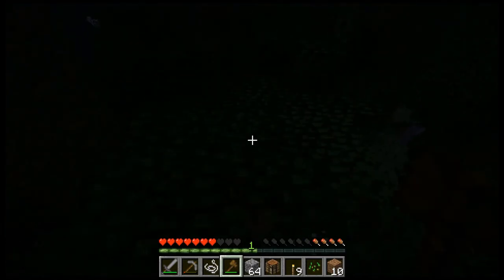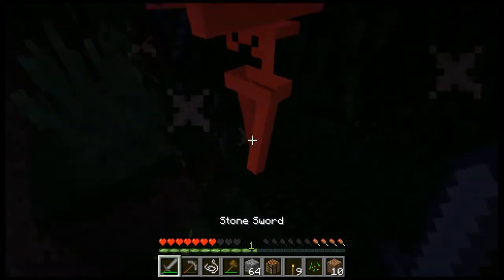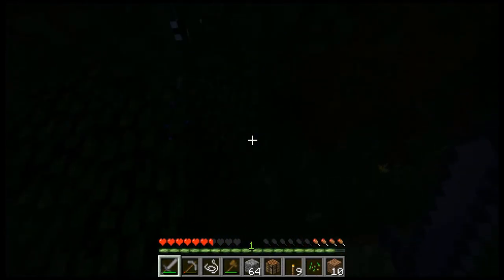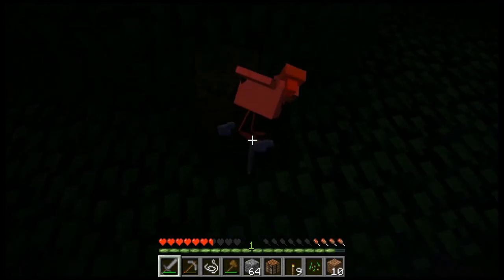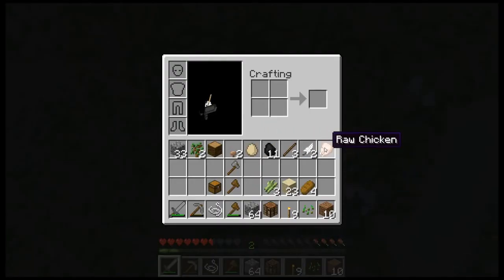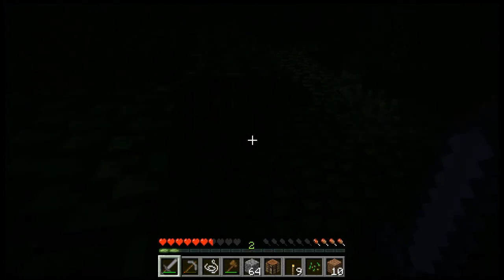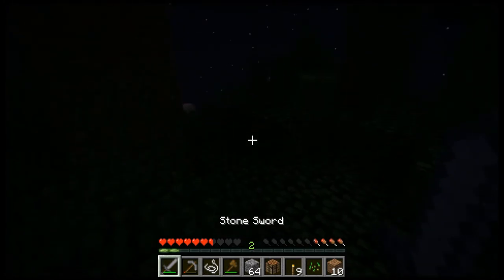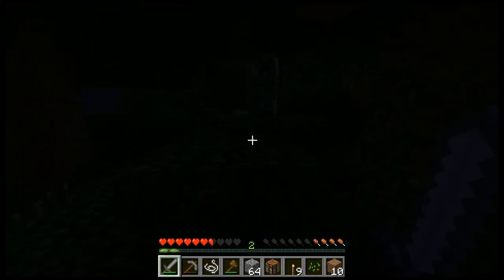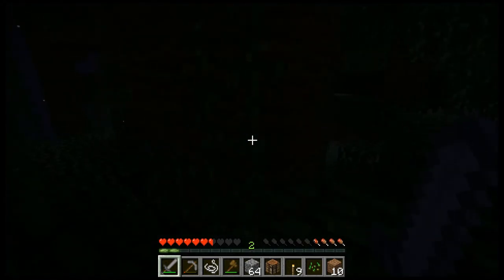An egg, probably from these chickens that I can keep hearing. Skeleton. Two skeletons — no, that's a chicken. I think I could kill the chicken. What did I get? Feather and chicken — okay, good. Get away. There we go — that actually cleared out a nice area.